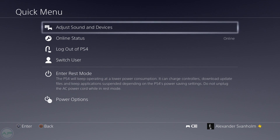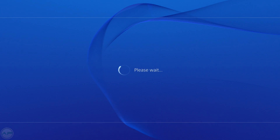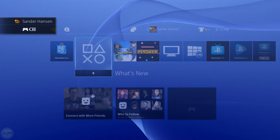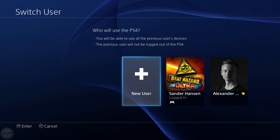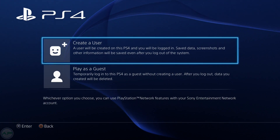Starting from your primary PS4 account, you will go and lock out your PS4. Once this is done, we have to switch user. So once we're out on this screen, we will go and create a new user.